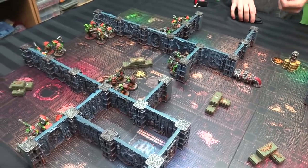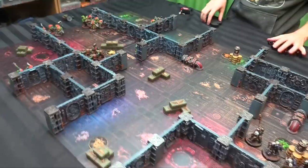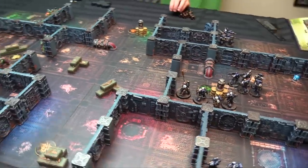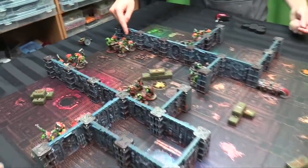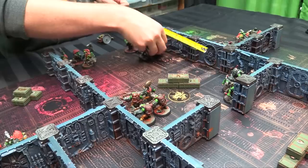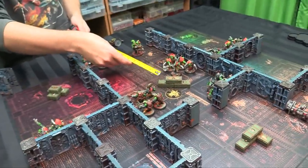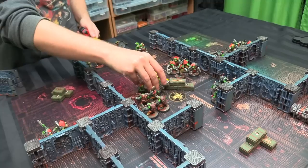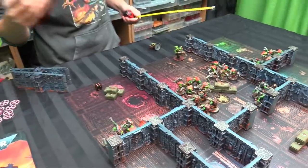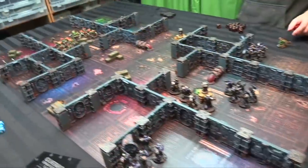The Blood Axe Commandos also get light cover for free if you're over 18 inches away — so they get both cover saves. After resolving the cover rules discussion, shooting resolves with minimal casualties. Ork movement phase ends with doors opening across the table. The game of opening doors continues into the shooting phase, with overwatch tokens placed.